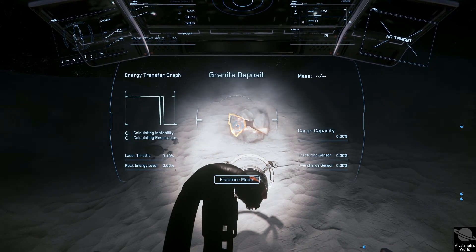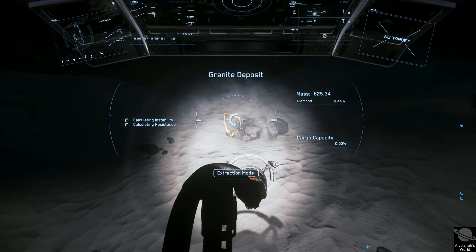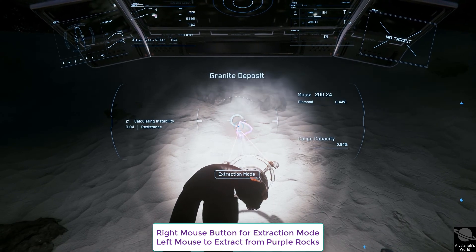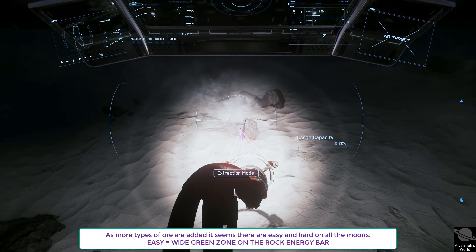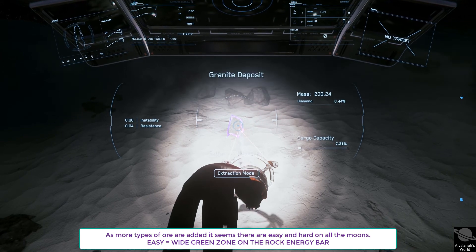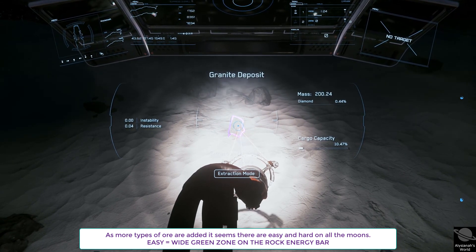Like most things in games, the harder it is, the bigger the return. For now, Selen has the lower-level metals, so it's easier to learn the basics of mining there. Whereas Daymar has the more lucrative metals, making them harder to mine successfully. My suggestion is to head over to Selen, get comfortable with how things work, then try Yella, which is a little bit harder, and when you're feeling really confident, head over to Daymar.